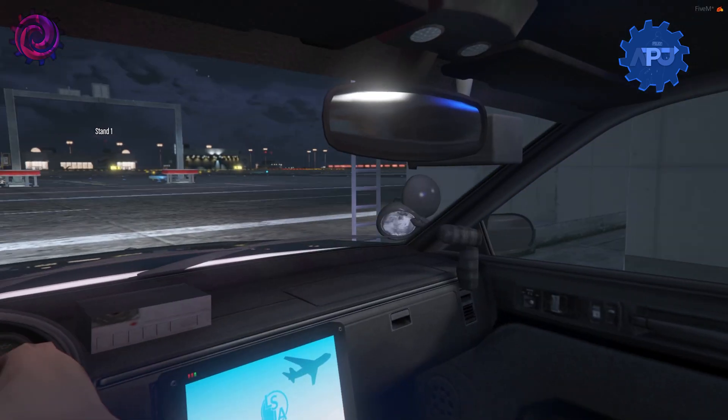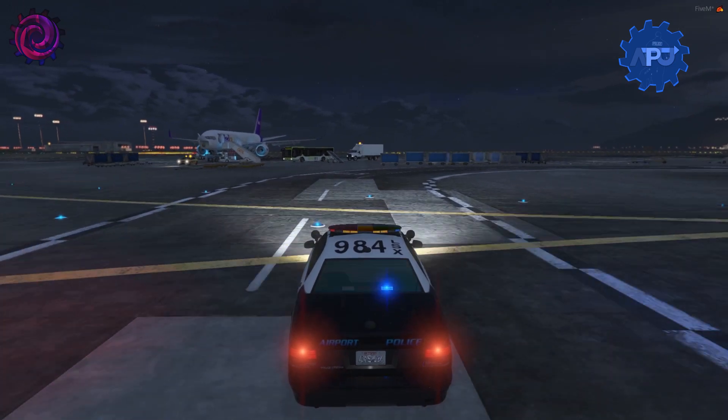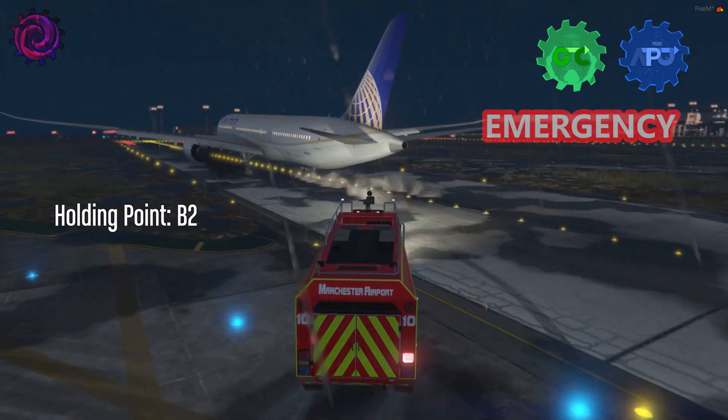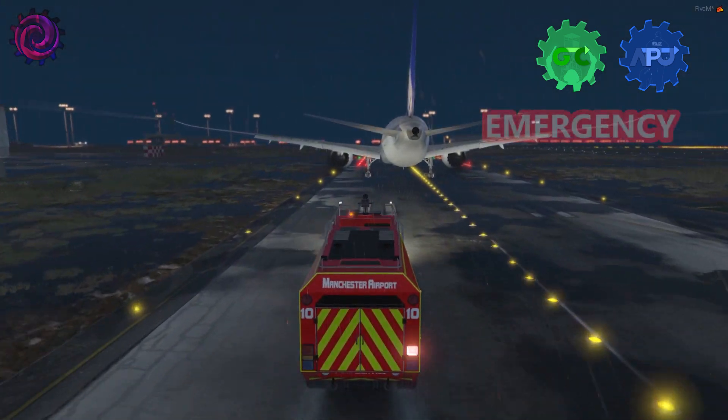Then we have the airport police unit. They will check baggage and passports, and they also deal with hostile passengers and arrest them. Both ground crew and airport police unit are responsible for responding to emergency situations, which you must have seen before in the server.